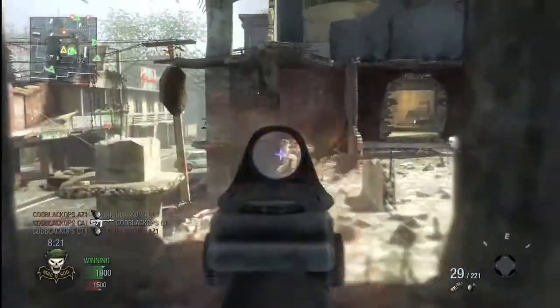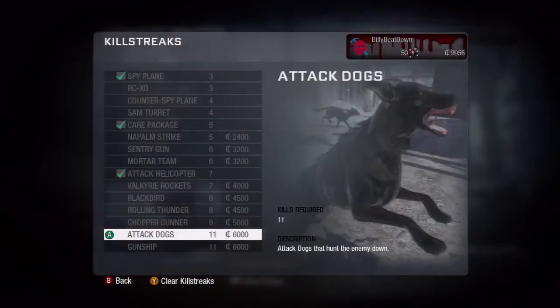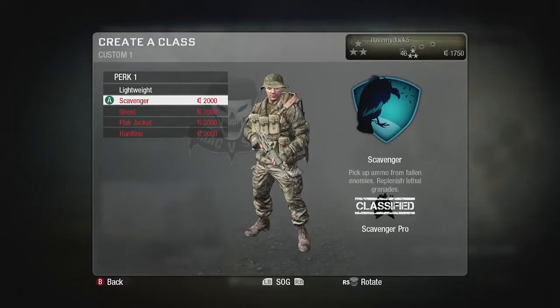In previous games you would unlock all content based on your level — so as you progress through the ranks, you'd unlock say a perk. In the currency system, what happens is you unlock the main feature, so you unlock something like killstreaks or perks, and that unlocks all of them at once. You then use the currency to purchase what you want from that category.